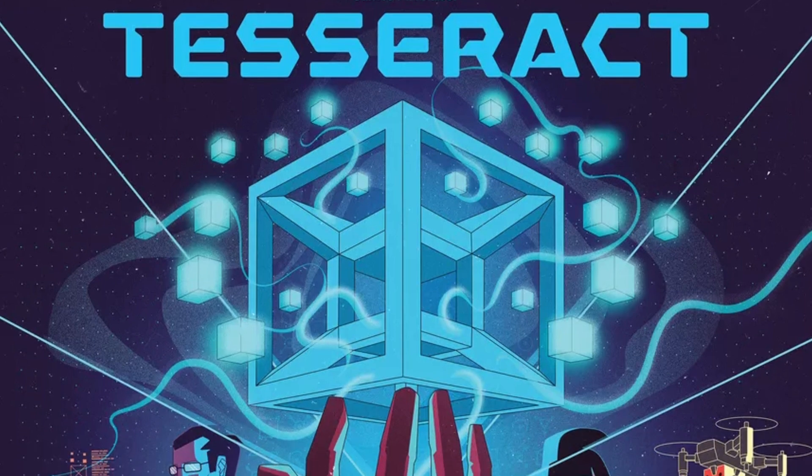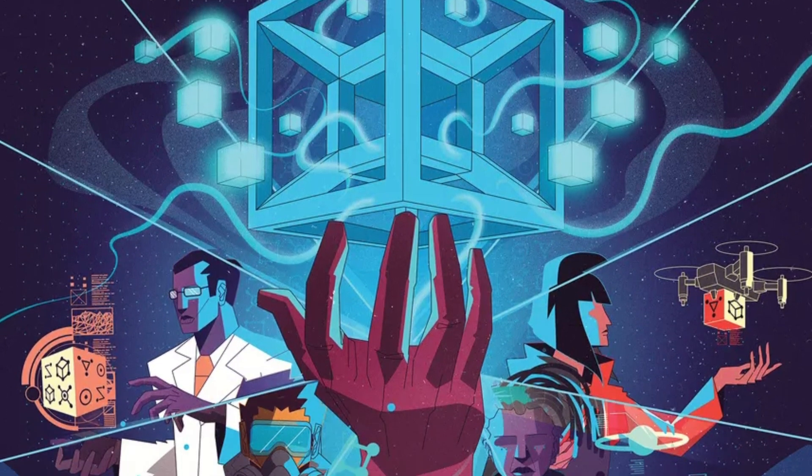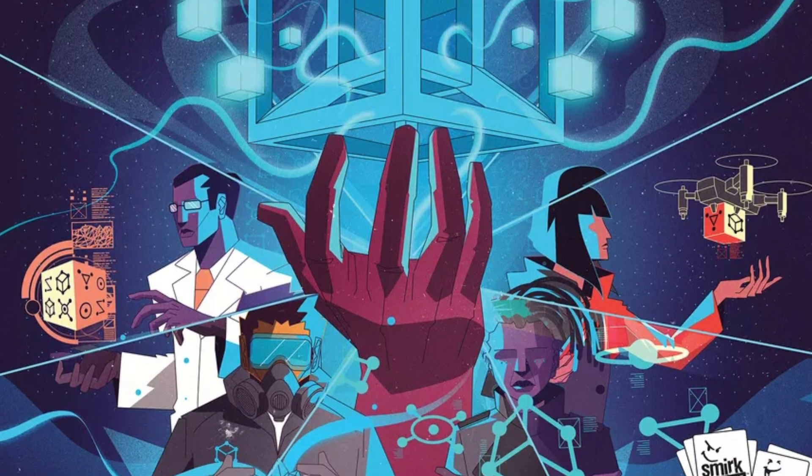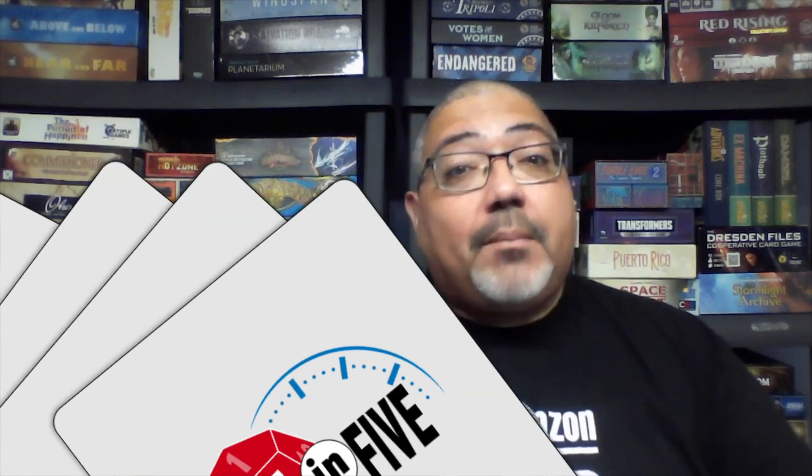I'm taking a look at Tesseract from Spirk and Dagger Games. This one is for one to four players, fully cooperative, dice manipulation, crisis management style — like a pandemic style game — but really focusing on those dice, adjusting them, putting them together in sets and runs, and firing off combos to solve that puzzle before the world is destroyed. So how good is that dice manipulation? Are the combos powerful and satisfying? Let's go to the videotape and find out. Disclaimer: I was provided a review copy of Tesseract by the publisher.